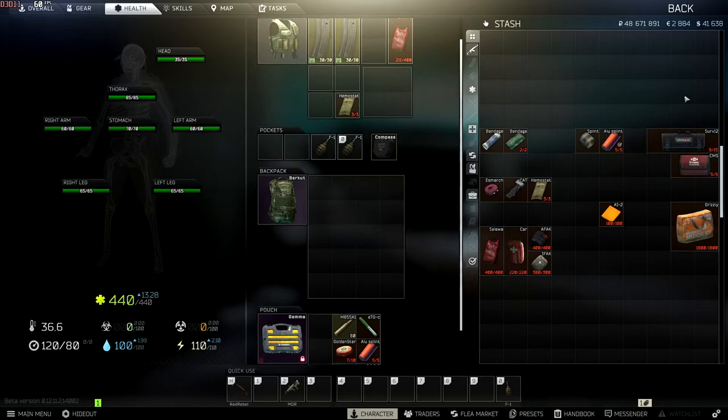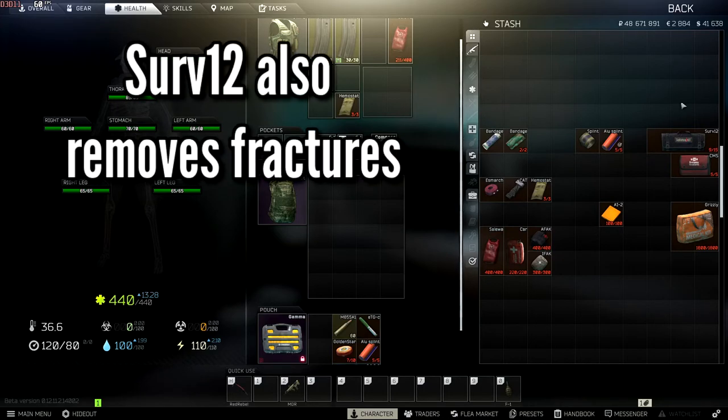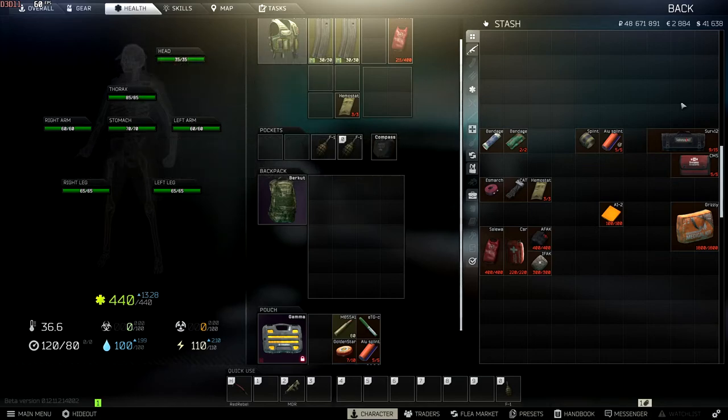The difference between the Survive 12 and the CMS: the Survive 12 has more uses but is one slot larger. The Survive 12 restores more maximum durability on your limb but takes slightly longer. If you can run a Survive 12, it's better than the CMS, but if you don't have the container space, the CMS is still absolutely fine and acceptable. Most people use these inside their container; if you've got an Alpha container, you can't really run a Survive 12.